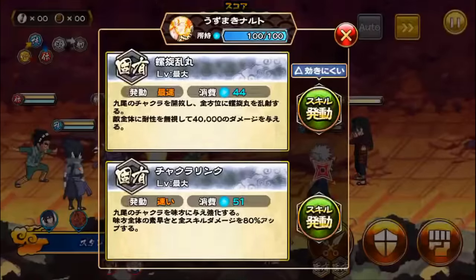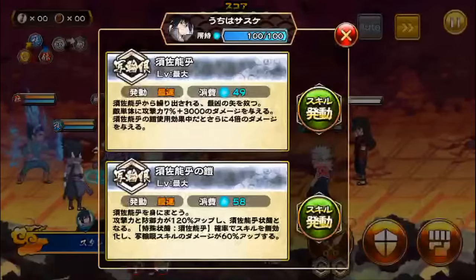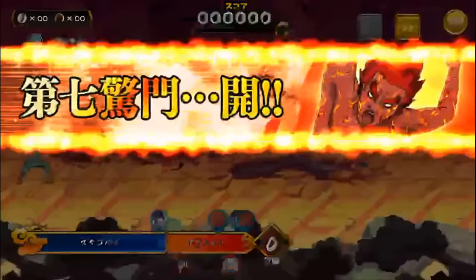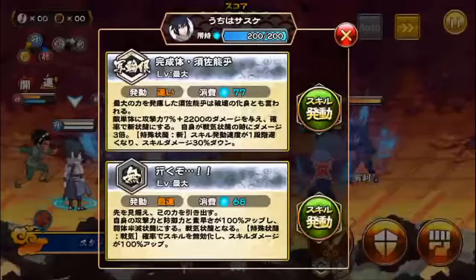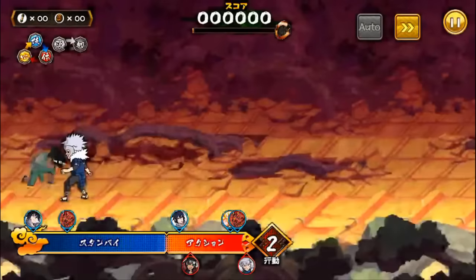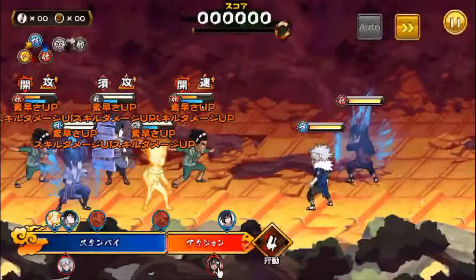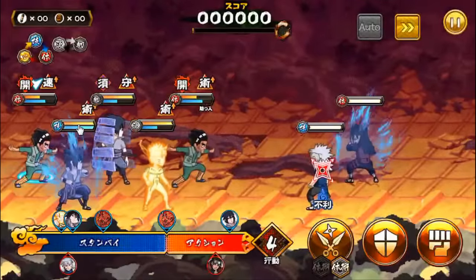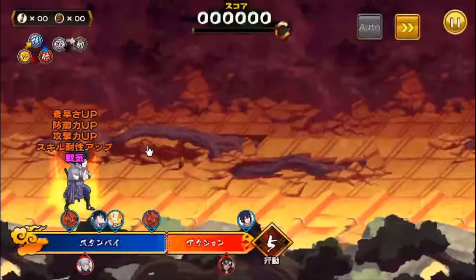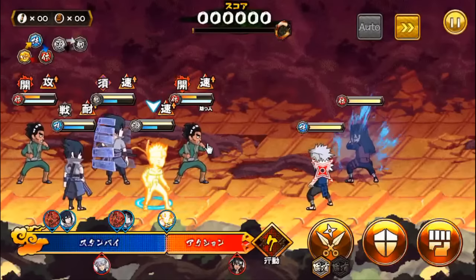Here we go. I'm going to use second skill for my Naruto, second skill for my Gai, second skill for this Sasuke, and second skill for Gai — basically just buffing up. Hopefully the second Hokage doesn't kill me off right away. I dodged it — that was a really risky one. Pay attention to the action bar: if they're about to attack you, it may be wise to defend instead of using a skill, because once you use a skill your HP goes down by half and they could probably one-shot you. Both my guys are now in a defense stance, so that's good.